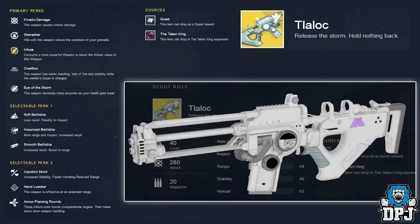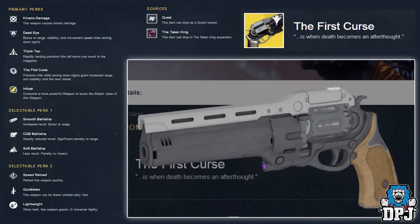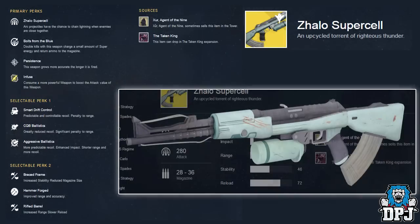Next we have The First Curse, also an exotic hand cannon. Subtitle reads: 'Is when death becomes an afterthought.' Primary perks are Dead Eye — bonus to range, stability, and movement speed when aiming down sights — Triple Tap — rapidly landing three precision hits returns one round to the magazine — and The First Curse — precision kills while aiming down sights grant increased range and stability until the next reload. Selectable perk one: Smooth Ballistics, CQB Ballistics, Soft Ballistics. Selectable perk two: Speed Reload, Quick Draw, and Lightweight.